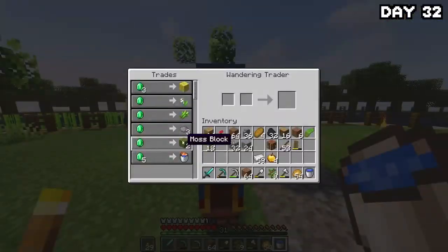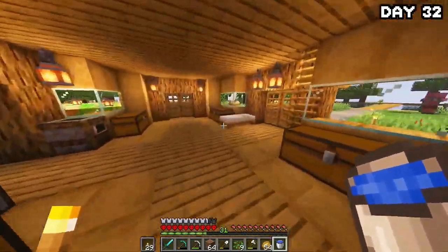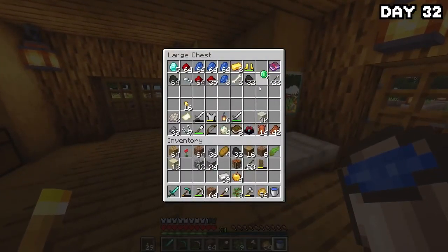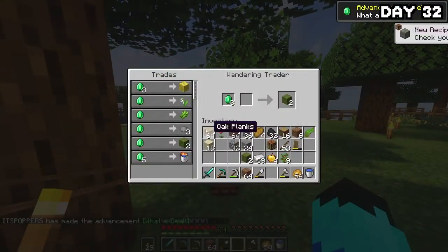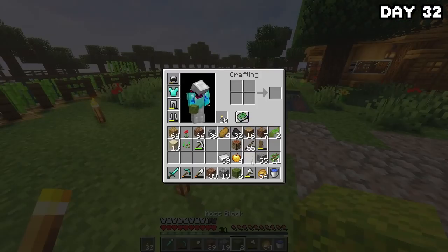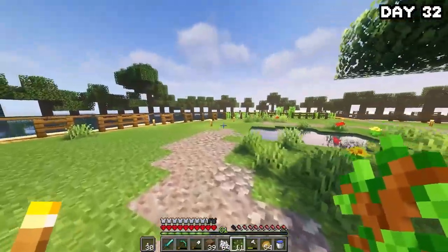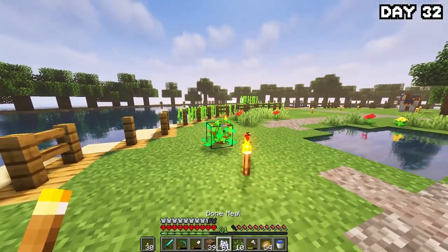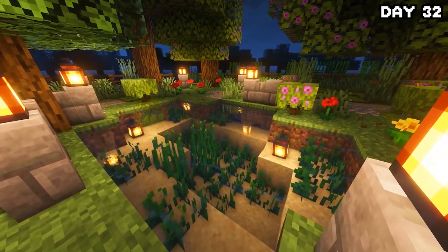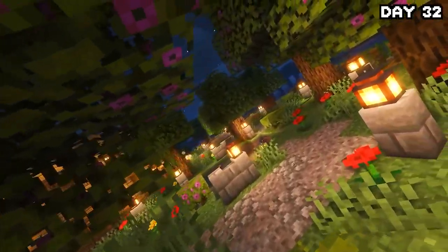I spotted a wandering trader on my land, checked what he had, and he did have some pretty good stuff for the pond, but I was too poor with emeralds to purchase it. Instead I bought some moss because I can farm it and it'll look really good. I began work on the path, which all came together linking with the sides of the pond. I dotted a few trees, flowers, some moss, and azalea trees around — and here it is. I'm really happy with how this came out, very tranquil.